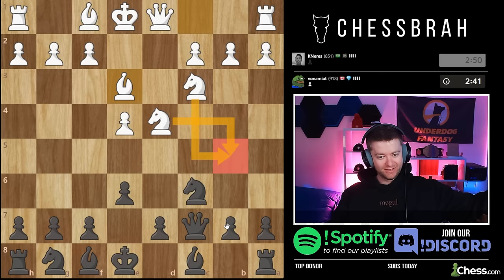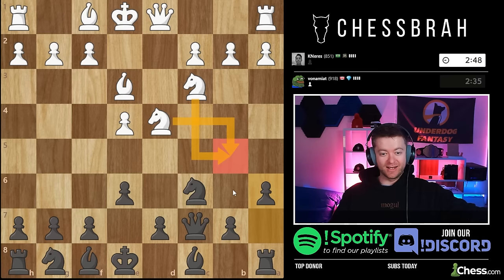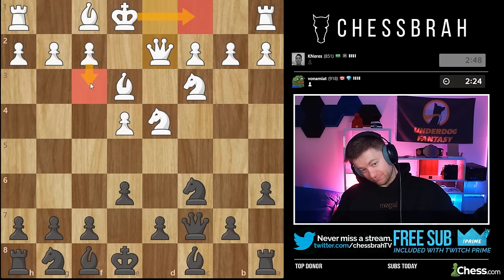I'm almost at a thousand ELO and I've never seen a player play knight b5, which is baffling to me. When I studied the Taimanov at my level — just before GM — this was not only the main thing I studied but the main thing people were playing against me. It's reasonably tricky. Okay, queen d2 — we haven't seen this line much.